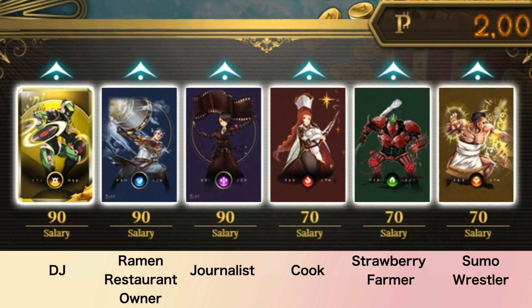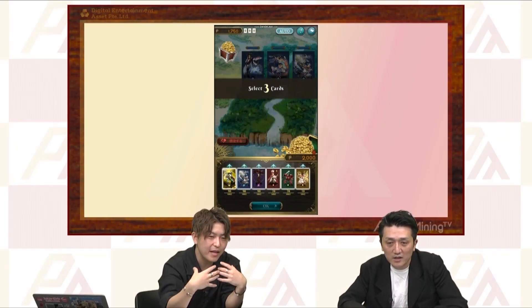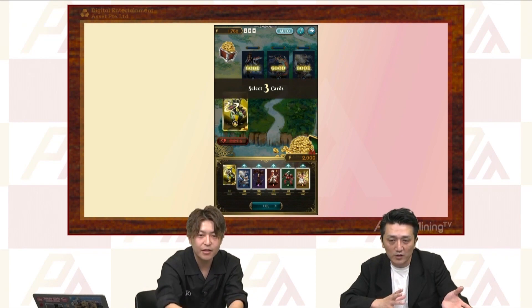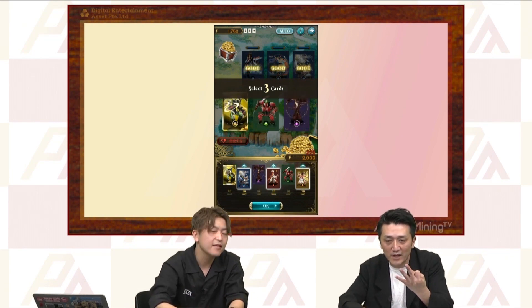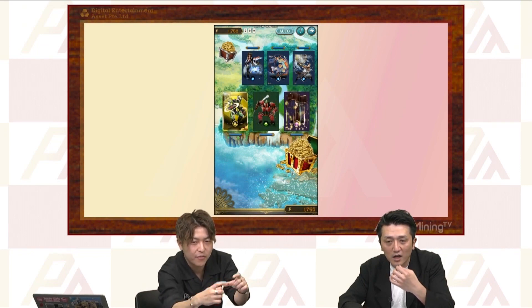That's the DJ card — the salary says 90, 90, 70, 70, 70. You got to spend 90 Pale Coins in order to summon that character. So you got to pay them to put them in the field. You already have them in your deck, but to place them in the field, you need to spend that amount of money.